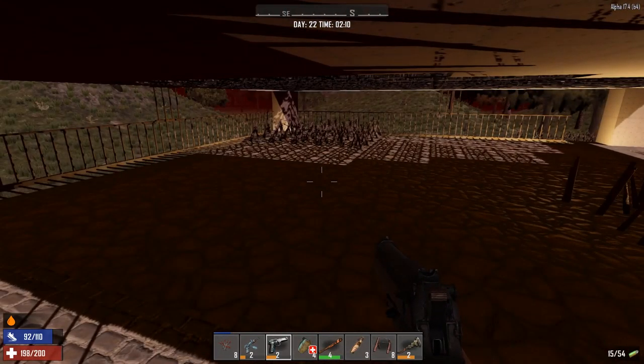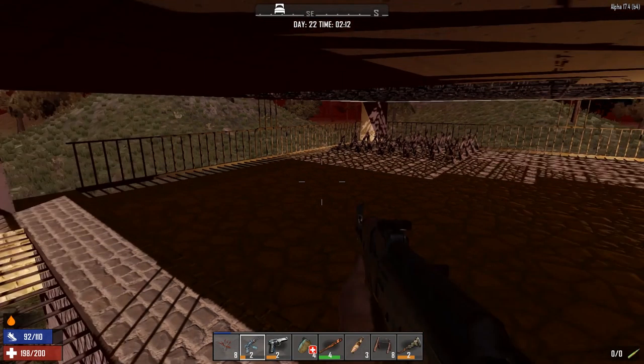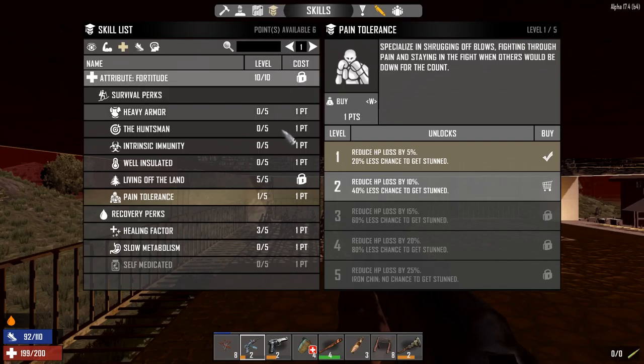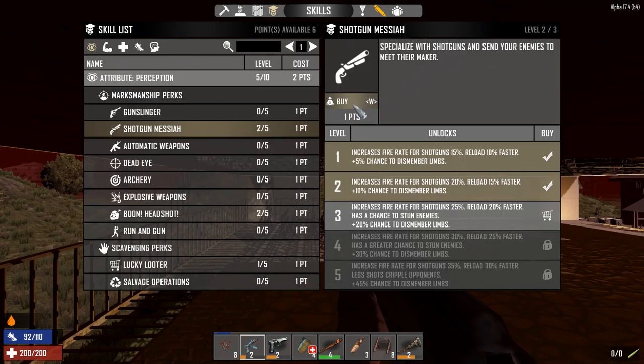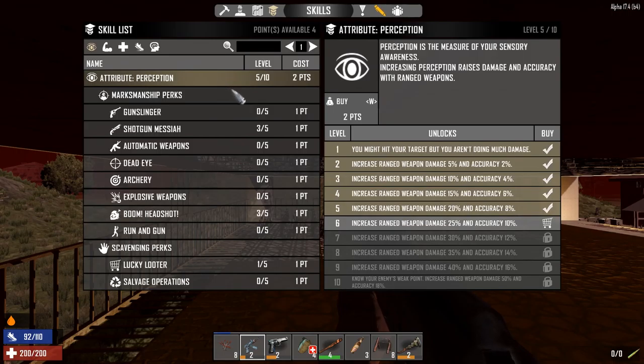More ammo because yeah — a hundred-something bullets is not enough. I haven't used a lot of AK bullets though. I've got six skill points. Let's go — more of the Shotgun Messiah perk. Headshots — need level 7. I can make blade traps but I don't have any battery banks to get them running, so I'd like to get battery banks.